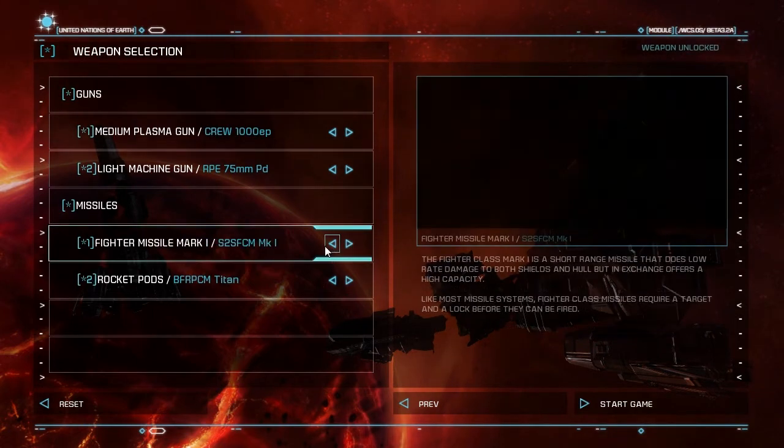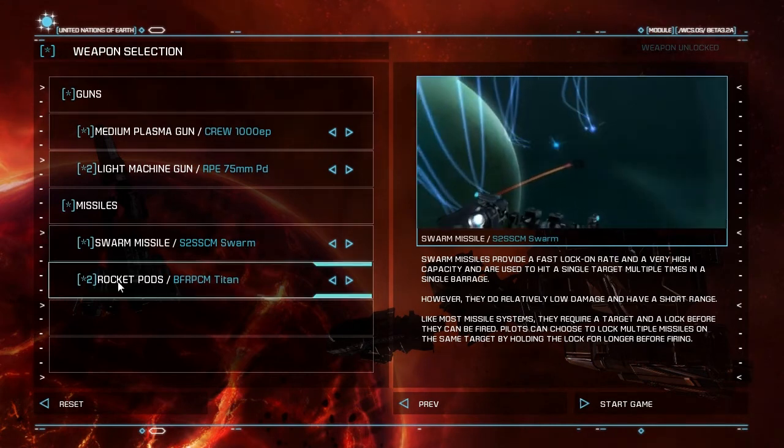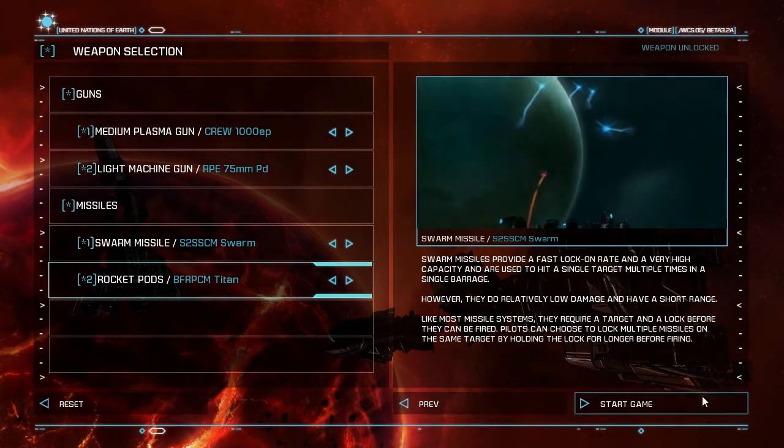You've got a couple of different missiles here. I generally quite like swarm missiles, and rocket pods are just dumb-fire missiles. They're really good against slow-moving targets like corvettes, turrets, and that sort of thing.